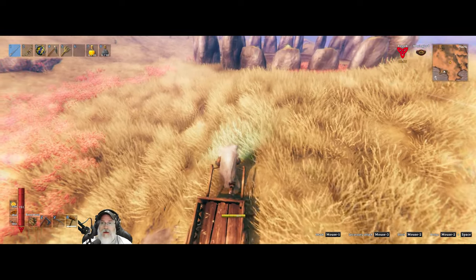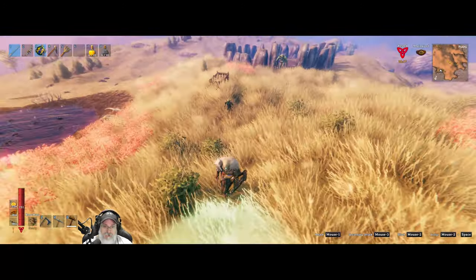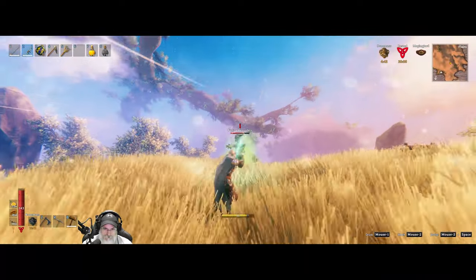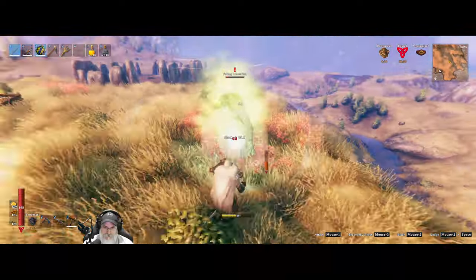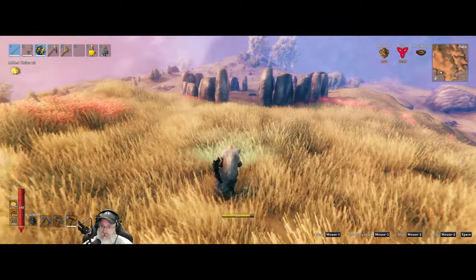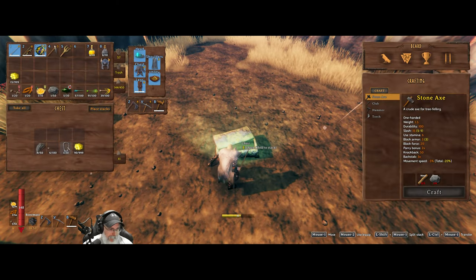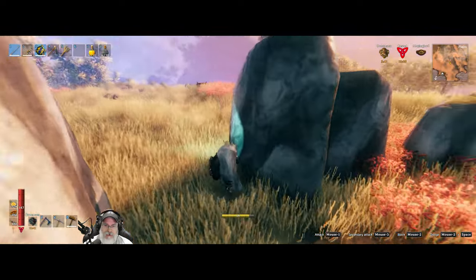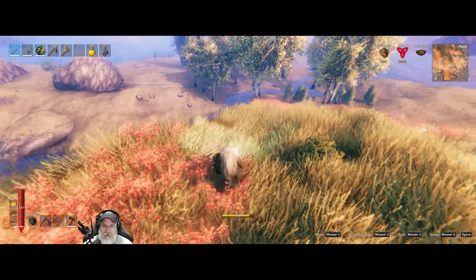Is there just one guy up there? Is there anything in that Stonehenge place besides the bat — oh I guess there's a treasure chest. Let's go see what's in this treasure chest. I could break down the whole Stonehenge place for a bunch of stone, but I don't think I'll do that because this place is cool looking. Not particularly wonderful treasure, but it is treasure.